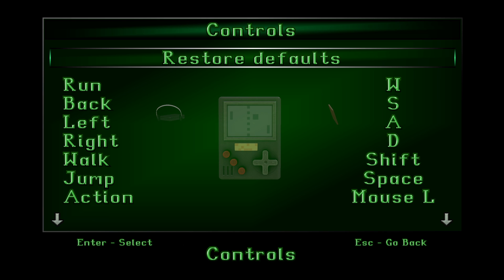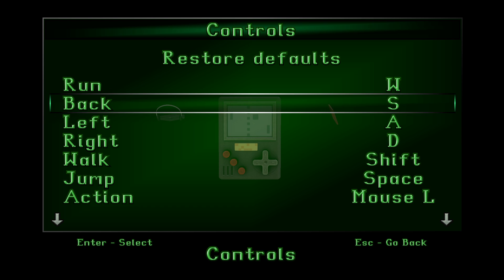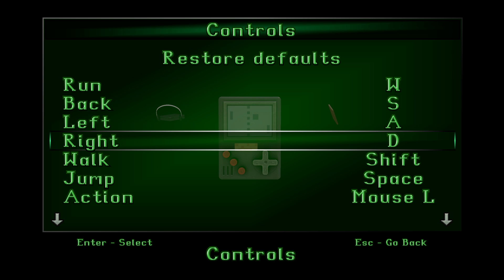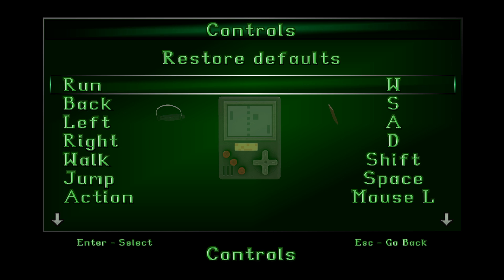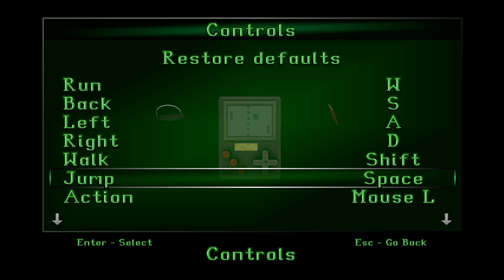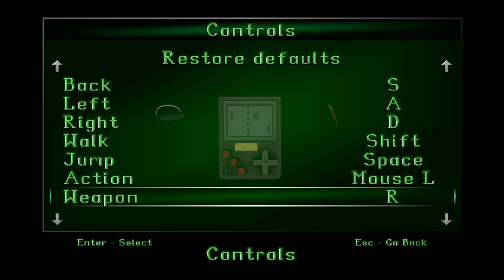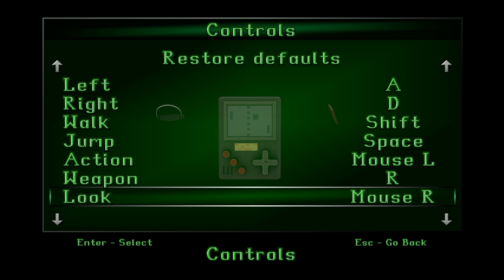These are the controls: W, S, A, D for run back, left, right — basically I've turned modern controls into tank controls. Shift is walk. Jump is space. Action is mouse left click. Weapon is R. Look is mouse right click.